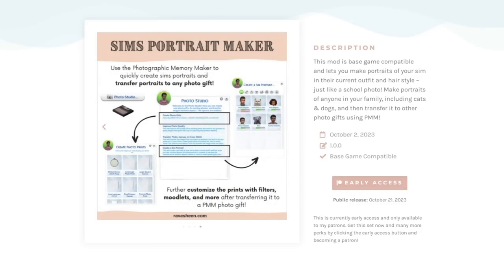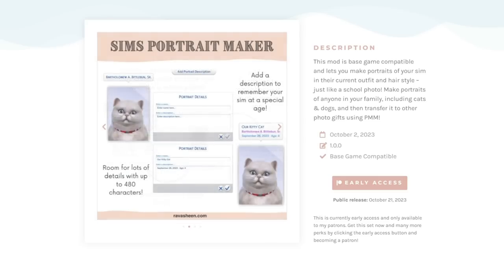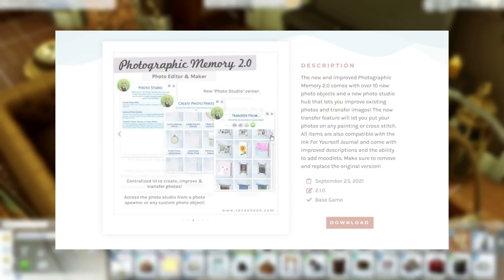This mod is base game compatible and lets you make portraits of your sim in their current outfit and hairstyle, just like a school photo. You can make portraits of anyone in your family, including cats and dogs, and then transfer them to other photo gifts using PMM, which is the Photographic Memory Mod, also by Ravishing.